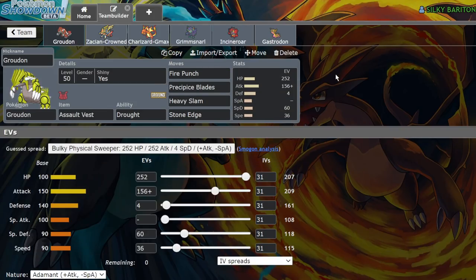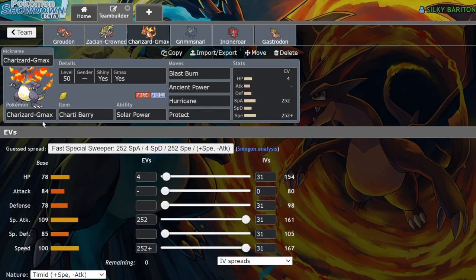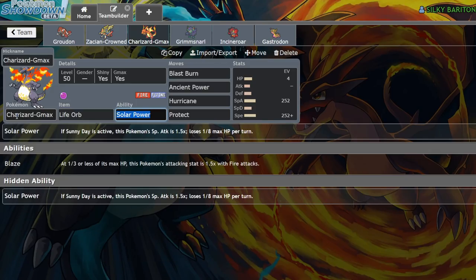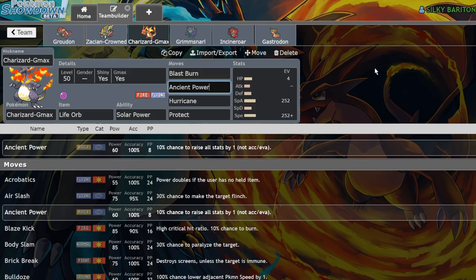So let's talk about this team real quick. Right now the team consists of an Assault Vest Groudon with Fire Punch, Precipice Blades, Heavy Slam, and Stone Edge — it's pretty specially defensive. We have a bulky Zacian-Crowned with Behemoth Blade, Secret Sword, and Protect. We have Chardy Berry Charizard G-Max, which sometimes runs Life Orb — you can swap those two in and out depending on the player. It runs Blast Burn, Ancient Power, Hurricane, and Protect, but Ancient Power can be swapped out for Solar Beam if you want a slightly better matchup versus Kyogre, since that will probably one-shot it if the sun is up.